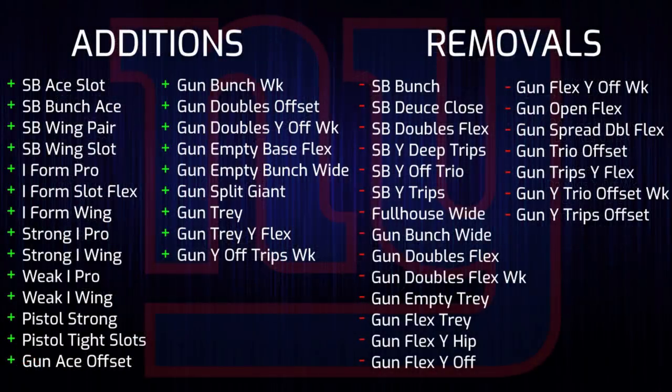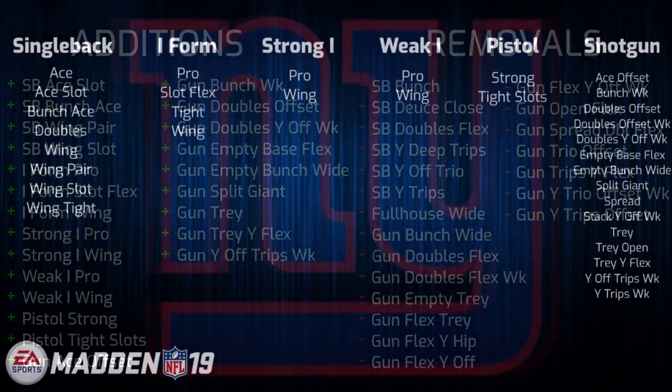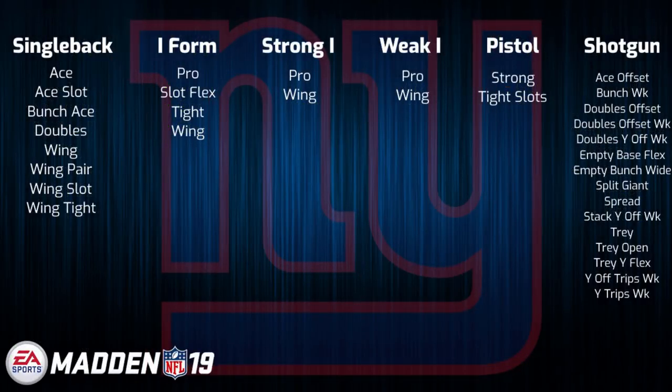Third up, we have the New York Giants, who have seen massive changes with the overhaul of their coaching staff. I talked about them in the Most Changed Playbooks video, as they saw the introduction of 23 new formations and they lost 21 old ones. The biggest change is moving from a completely single back scheme — they only had one I-form set last year — to a more traditional two-back power set type of playbook, more like a traditional NFL style. They added in seven new I-form variations at the expense of now having four less shotgun and two less single back sets. Overall, I'd say it's a pretty average playbook going into Madden 19 — it just kind of blends in with the crowd a little more and isn't as unique.